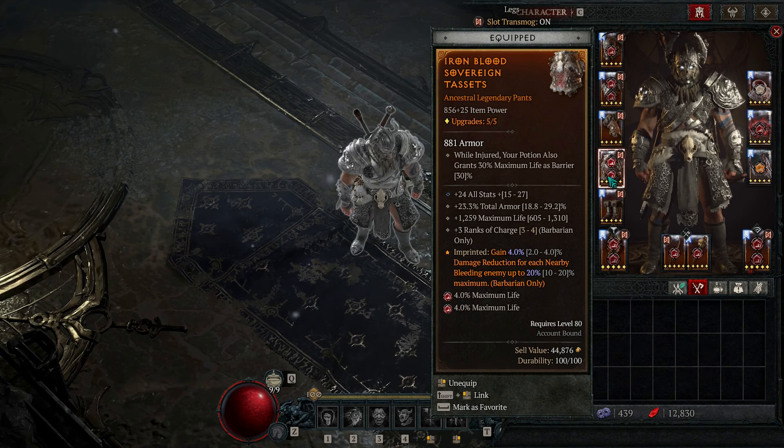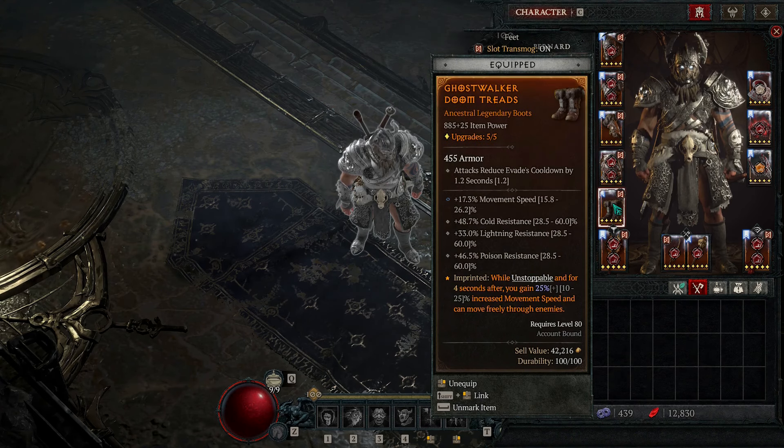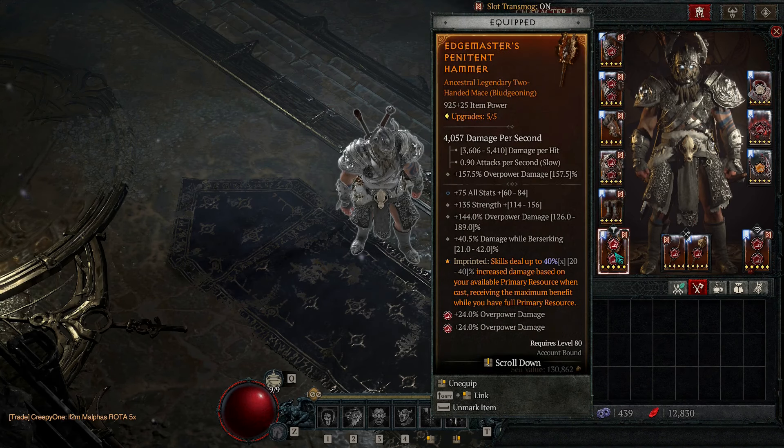For our pants, because we are using Ring of the Ravenous, Iron Blood will proc — we want to use Iron Blood in this build. If we do not have Ring of the Ravenous, you could use Aspect of the Protector or Tobold's Will. Either way, you still want max life, max ranks to Charge, and Strength and/or All Stats. This would also be another place to put a resistance of your choice. On the boots we use Ghost Walkers — always movement speed with three resistances. You don't want Fury Cost Reduction with HotA.